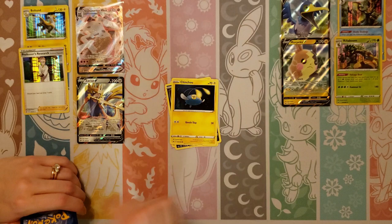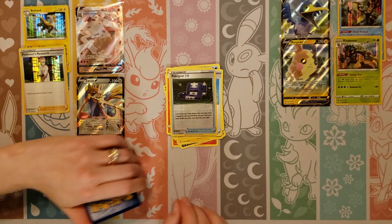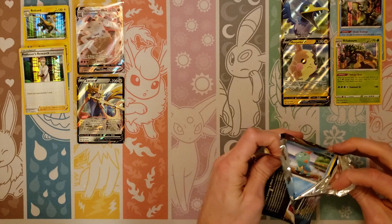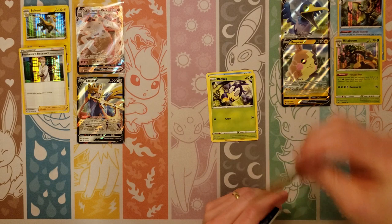Scorbunny, Nickit, Chinchow, Diglett, Ferroseed, Grass, Drizzile, Evolution Incense, Salazzle, Pockeer, Reverse, and a Corviknight. So my guess is we'll go through a little bit of a dry spell. We've hit eight and nine hits in our boxes before — I don't remember if we got seven or eight.